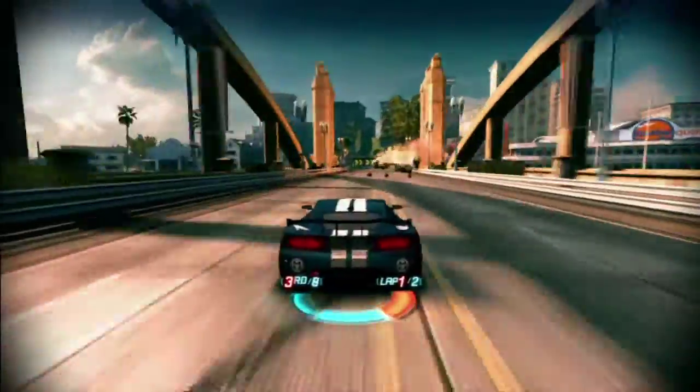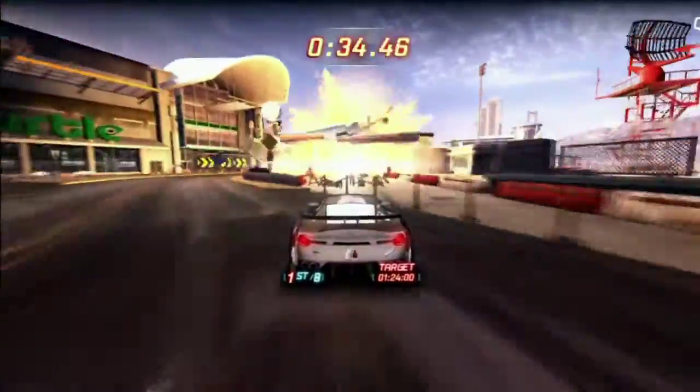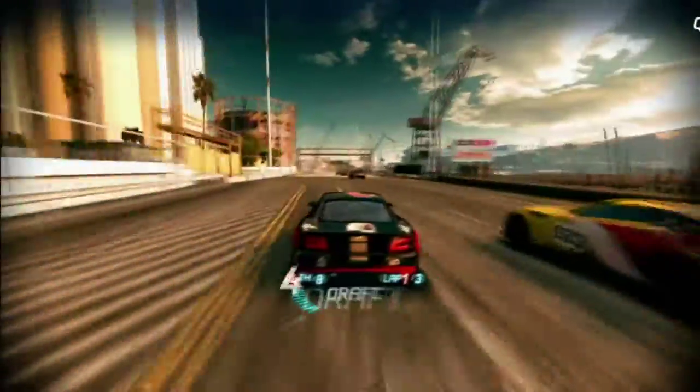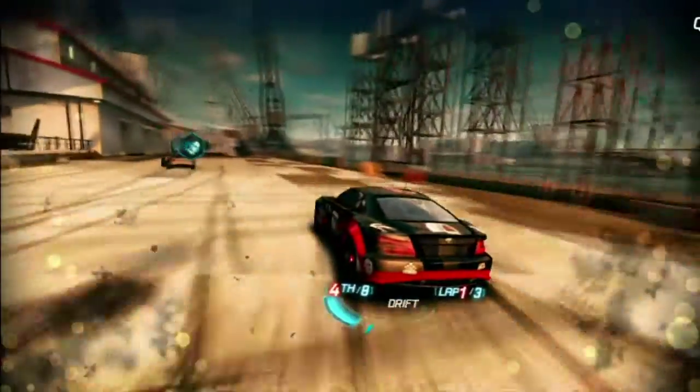We've got things like cars that actually have explosives primed underneath them that get blown across the track. Gas stations that can blow up. Monorail trains that you can derail with explosions — all the way up to bringing down giant structures like control towers. The whole screen can become absolutely full of explosions and smoke and dust and wreckage.